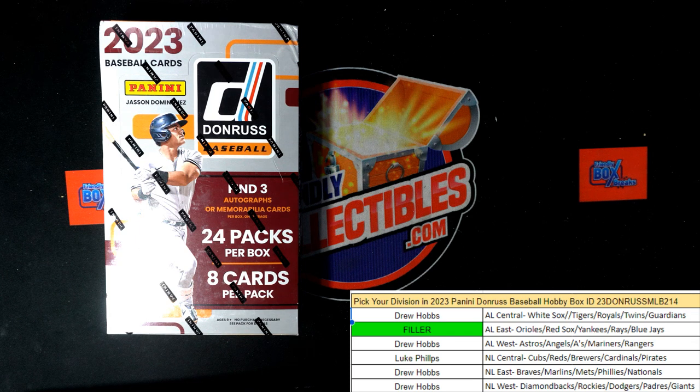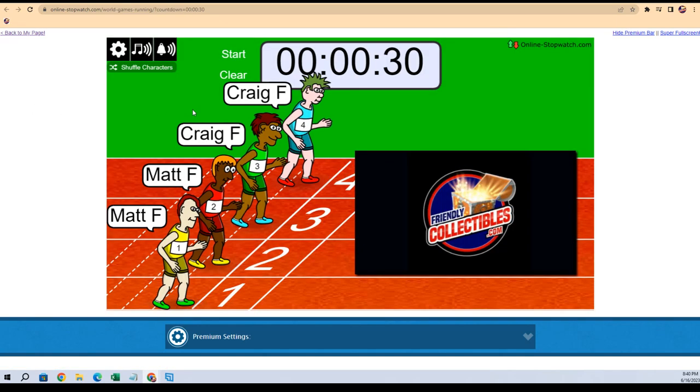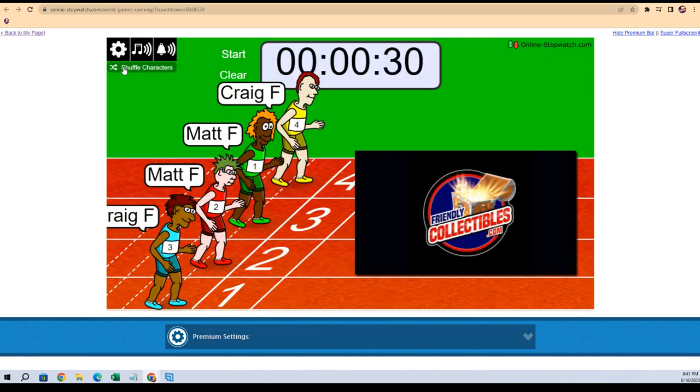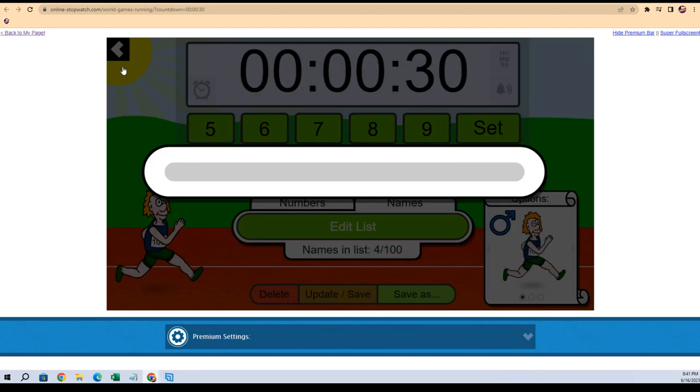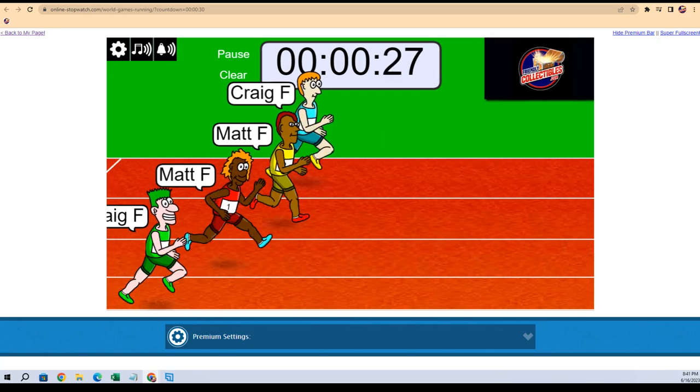All right here we go guys, this is going to be Donruss Pick Your Division box 214. We have a race for a division here — Craig and Matt, both of those guys are in. We got the Craig twins and the Matt twins; the winner is gonna get the American League East in this break. Let's shuffle seven times — one, two, three, four, five, six, and seven. All right, off to the race!